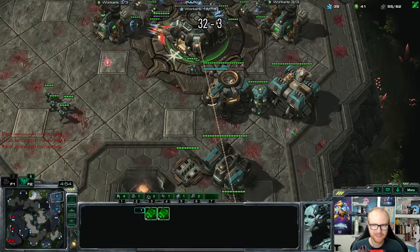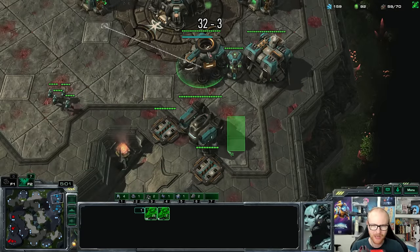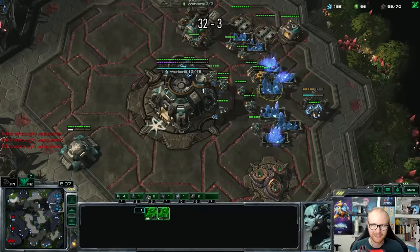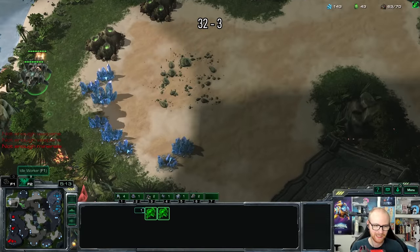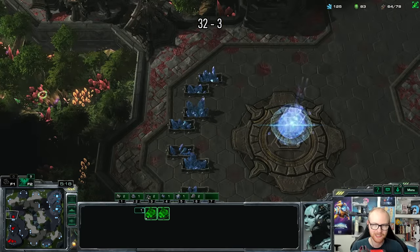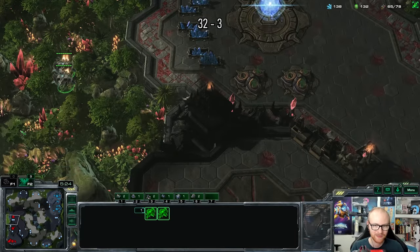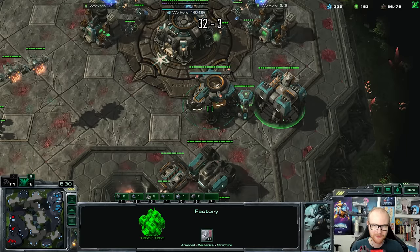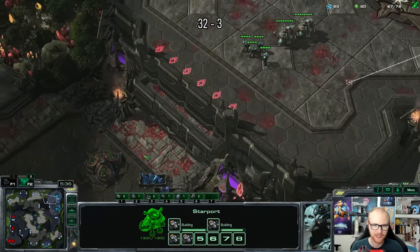Oh, it's a phoenix. I wonder what he thinks - no add-ons on the barracks or factory, and just a reactor starport making stuff. I really honestly don't know what you even think when you scout this, it looks so weird. I'll probably save these vikings so I can combo them together with the banshees. This has to be the weirdest thing I've done yet in this entire series. That phoenix made me a bit suspicious - is there actually no observer coming?